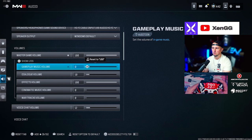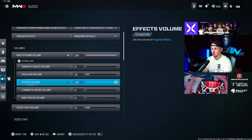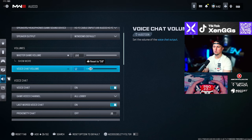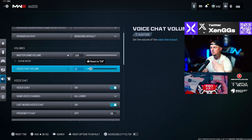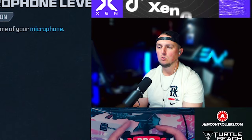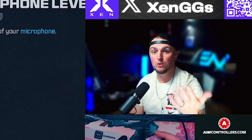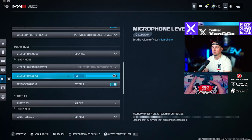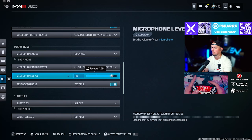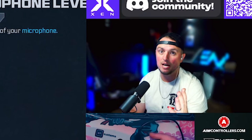Master game volume set to 100, gameplay music volume set to zero, dialogue volume set to about 10, effects volume at 100 (that's where footsteps come from), and voice chat volume set to 12. Also, if you test your microphone and hear a buzzing, have your friends turn their microphone level down inside the game so it goes below that threshold and you stop hearing that buzzing or fan noise in the background.